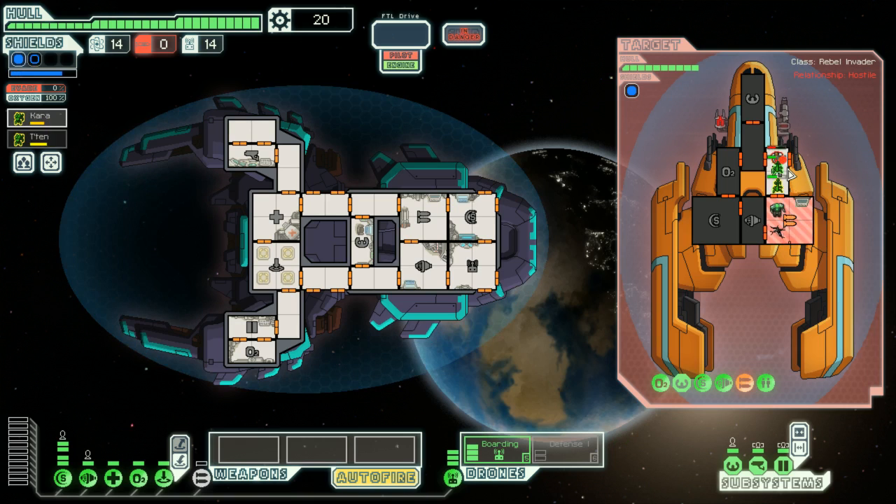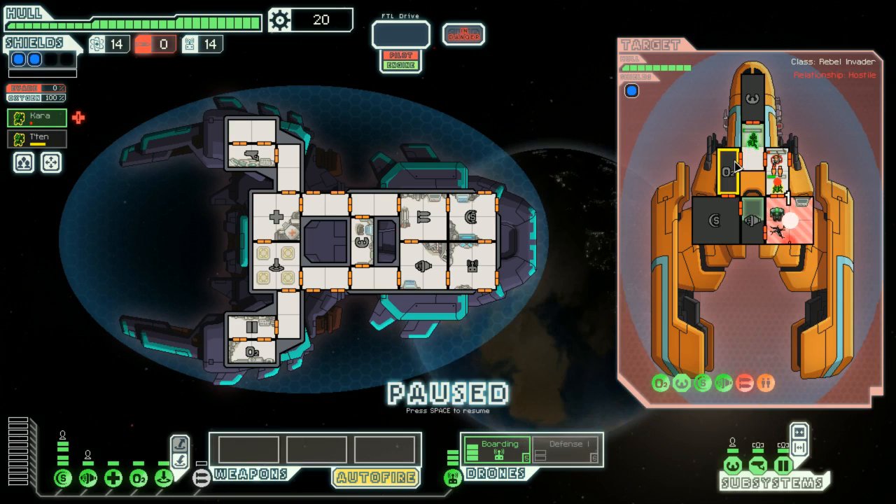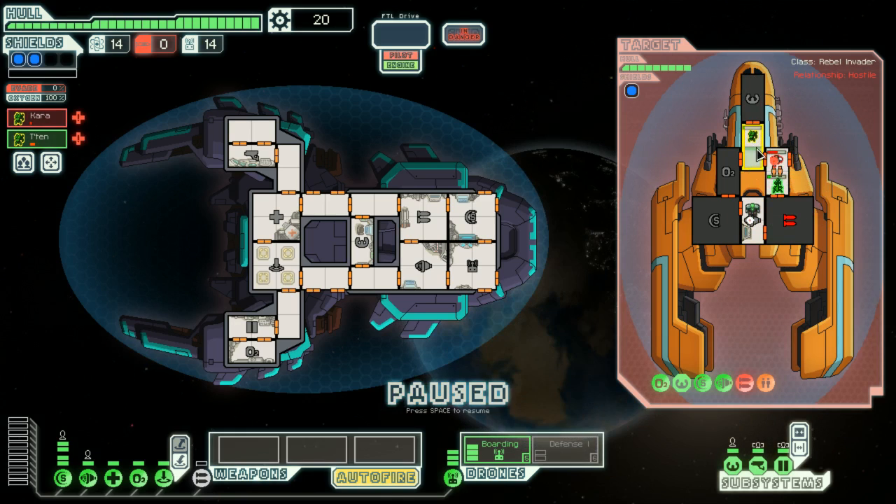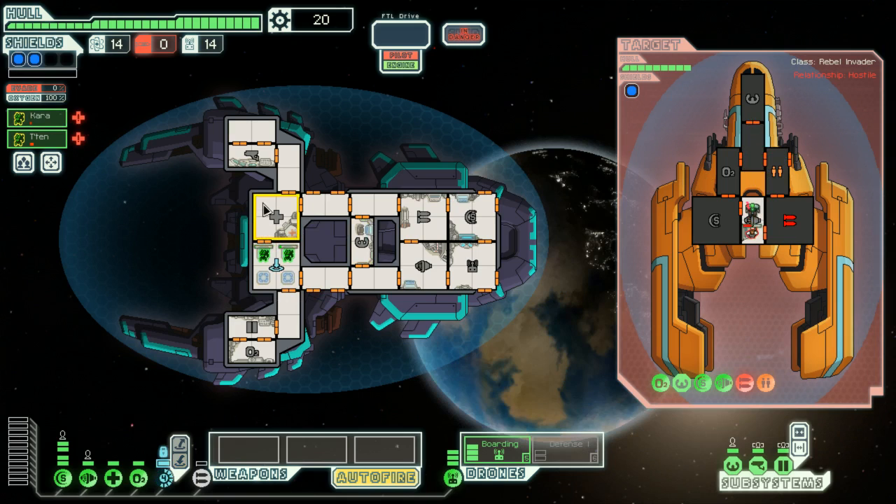The boarding drone landed in their weapons. Let's get ready to breach! They're fighting that, I'm fighting this. I should be able to do damage to the clone bay now. This guy seems very distracted with me, which is good. Eventually they'll have stuff to repair and be more concerned about that guy than my mantises, and I'll be able to take out the cloning bay — unless they just constant-spawn, which is also a possibility. It's down to level one.